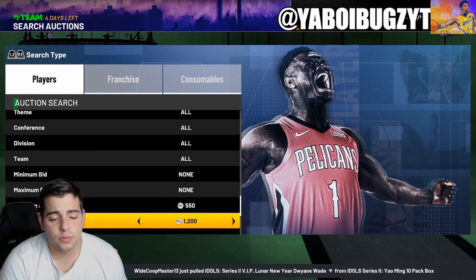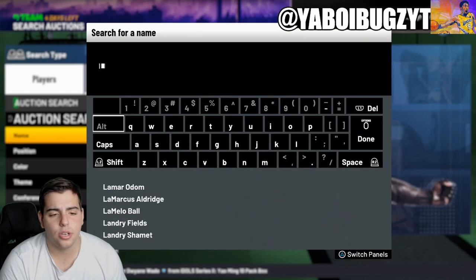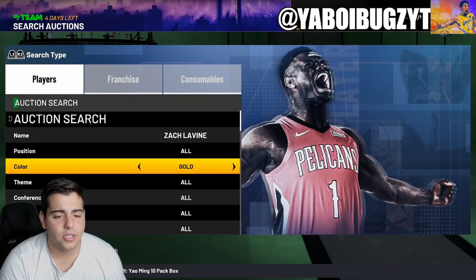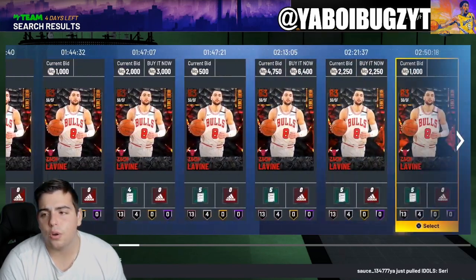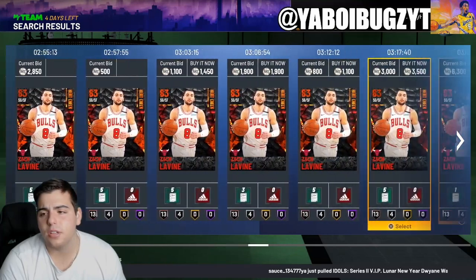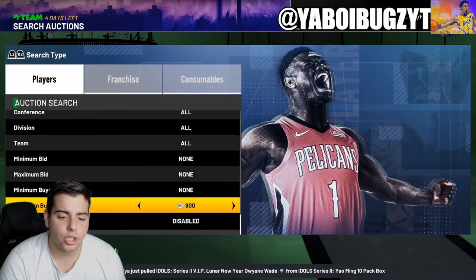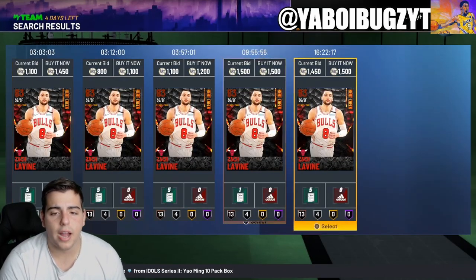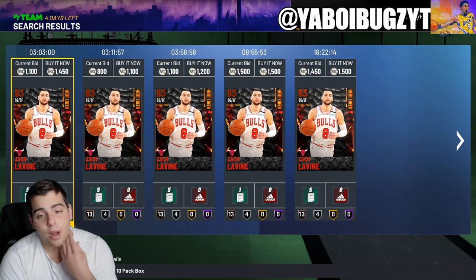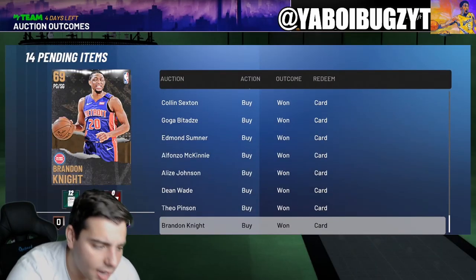One more filter — heat check cheapest. This filter is goated low key. We just missed a Zach LaVine for 800 MT — let's check out what his price is going for. He's going for around 1,100 to 1,500 MT. Here's a tip with the heat check filter: since there are that many LaVines for cheap, you buy out all the ones listed, put them all up for 2,100, and they would probably all sell. I've done it multiple times. Zach LaVine's a great card, a great player in real life. That's all we got for the video — hope you guys did enjoy, stay tuned for more content. Have a good one. Peace.